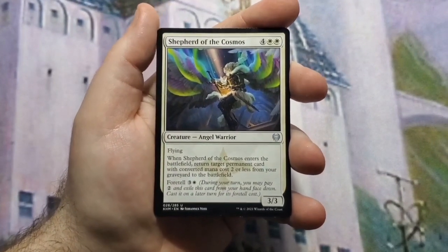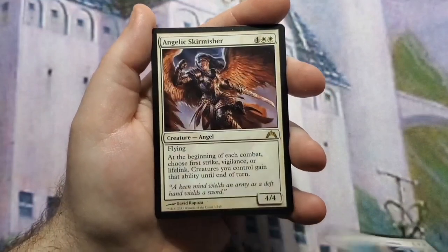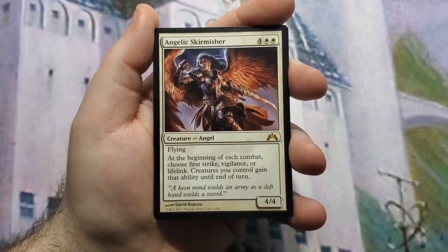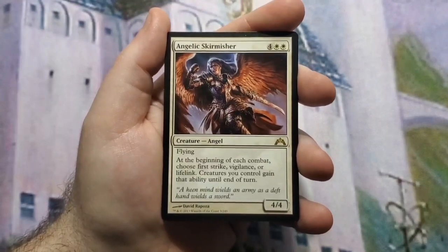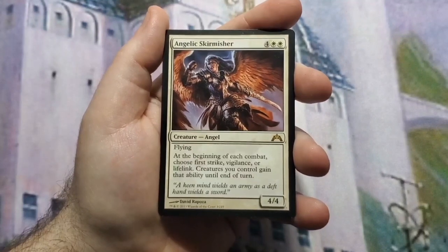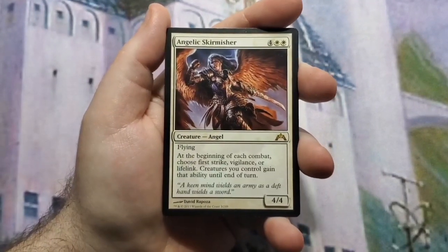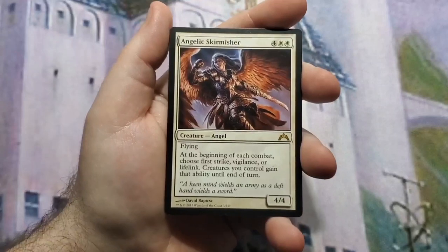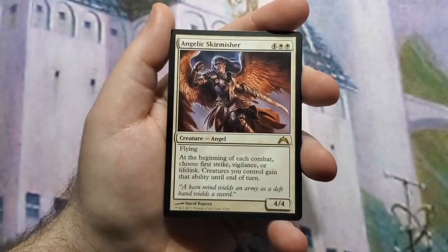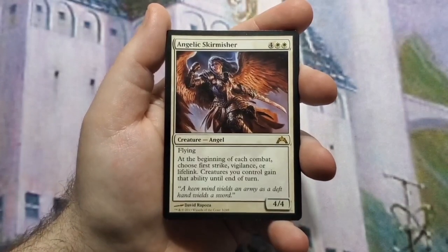Angelic Skirmisher — at the beginning of each combat you can choose first strike, vigilance, or lifelink, and creatures you control gain that until end of turn. With Lira out you won't choose lifelink because they don't stack, and with the Watcher out you won't choose vigilance for the same reason, so most likely you'll be choosing first strike. If neither of those are out, you may choose lifelink.